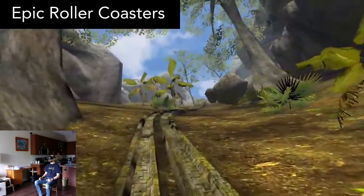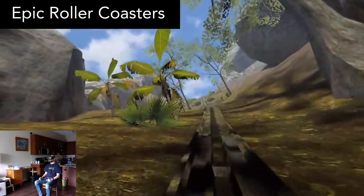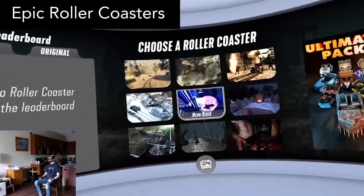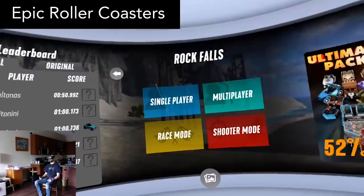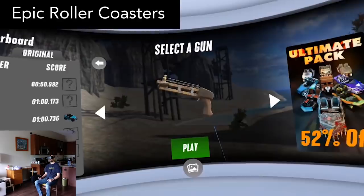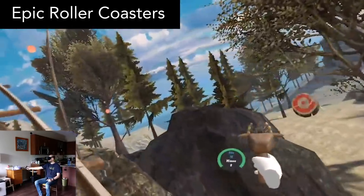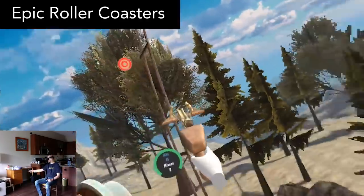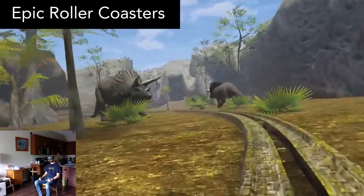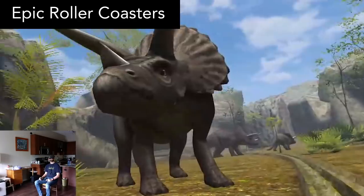Epic Roller Coasters is exactly what it sounds like — take a ride through wild and fantastical roller coasters. It comes with two free roller coasters, and there are many more available through DLC. Within each roller coaster there are multiple play modes, including single player, multiplayer, and a shooting game which has you attempting to hit targets and trying to get a high score for accuracy. VR roller coasters really aren't my cup of tea, but these courses are pretty well made. If you're into roller coasters, then it's a must play.